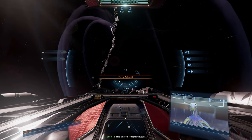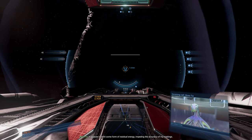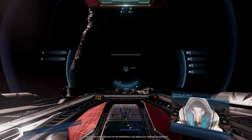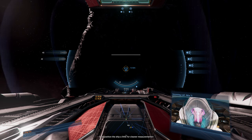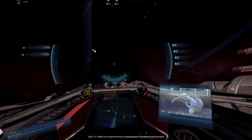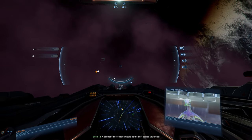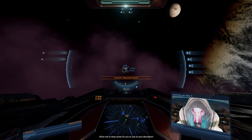This asteroid is highly unusual. It appears to emit some form of residual energy, impeding the accuracy of my readings. You must destroy it. Is that really necessary? Can you not simply account for the interference? This entire game is about explosions in space. There is no room for error or extrapolation — everything must be exact. A controlled detonation would be the best course to pursue. You will need spacesuit bombs to detonate the asteroid. Allow me to drop some for you to use at your discretion.